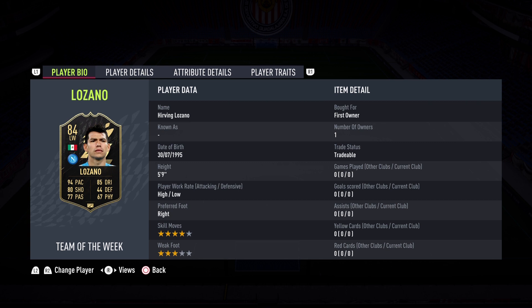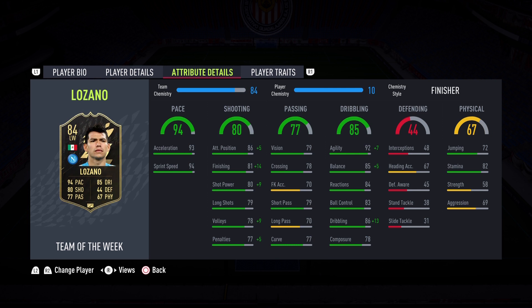He's 5'9", high-low, right footed, 4-star skill moves, 3-star weak foot. That's the only bad thing I see on this card — I have to keep it on the right. But aside from that, he should be a machine. Just look at those stats: 94 pace, 93 acceleration, 94 sprint speed — no need to increase that. I'm going to be playing him up at striker.